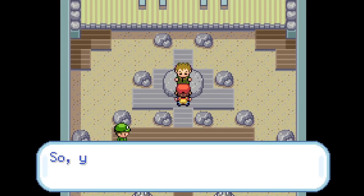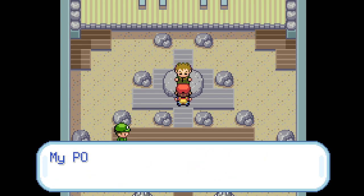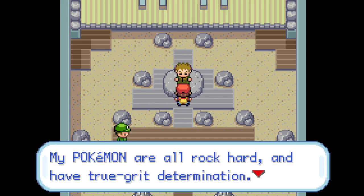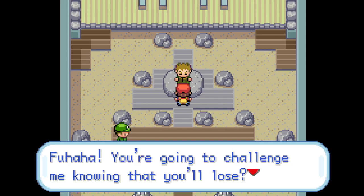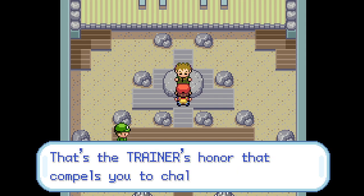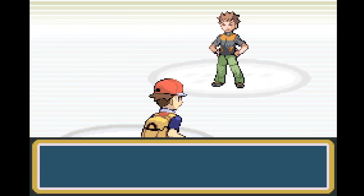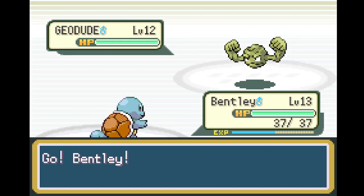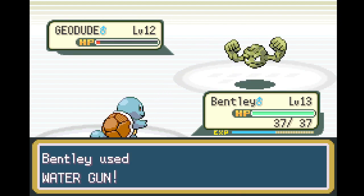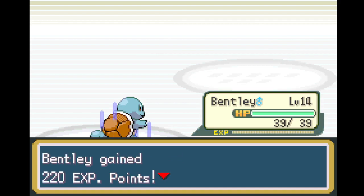Now we just go on to Brock. 'I'm Brock, Pewter's gym leader. My rock hard willpower is evident even in my Pokemon. My Pokemon are all the rock type.' He has two Pokemon — a Geodude and an Onix. We should be easily taking care of Brock with our type advantage. And a critical hit — that's the first Pokemon gone. 220 XP, that's real good.